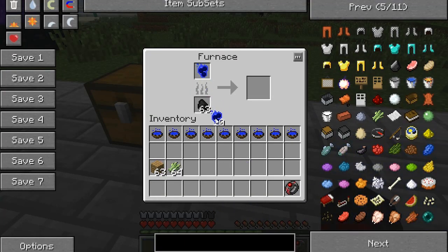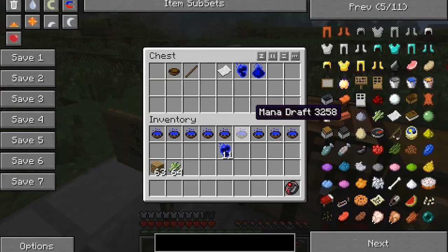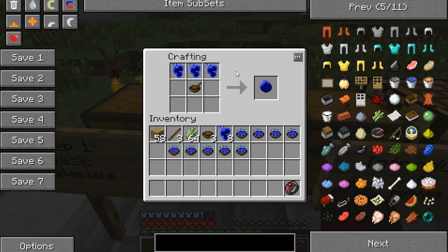You're going to need to make a bowl - four bowls. You're going to need a stick, four sticks apparently. Then put a bowl under a stick and you get a mortar and pestle. Then with these, you just put the pestle in there and three mana berries, and you get mana extract. Let's put some more in and we get some more mana extract.